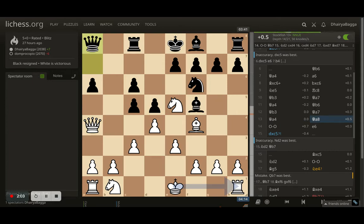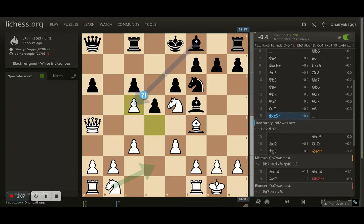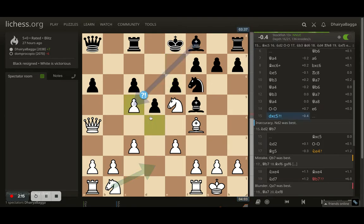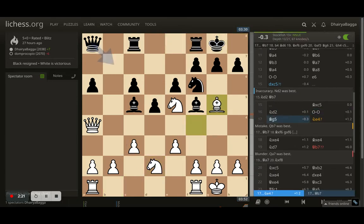Opponent finally decides to break the repetition and play queen to a8. I castle, opponent plays e6, I take the pawn — not letting the opponent keep it — opponent takes with the bishop, and here comes knight to d2. Opponent castles and here comes bishop to g5 trying to attack the knight.